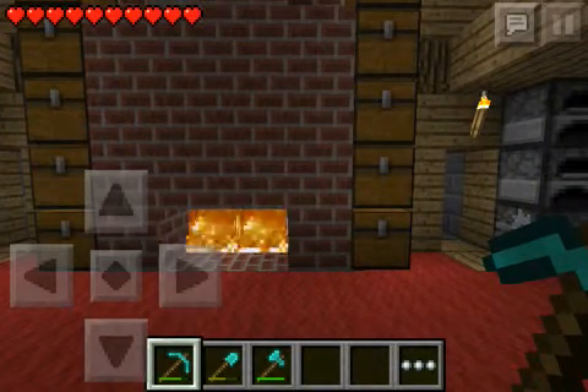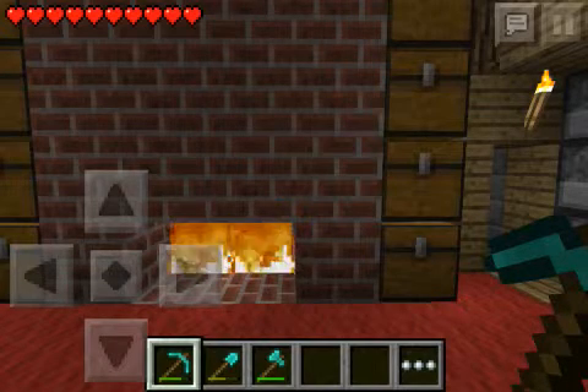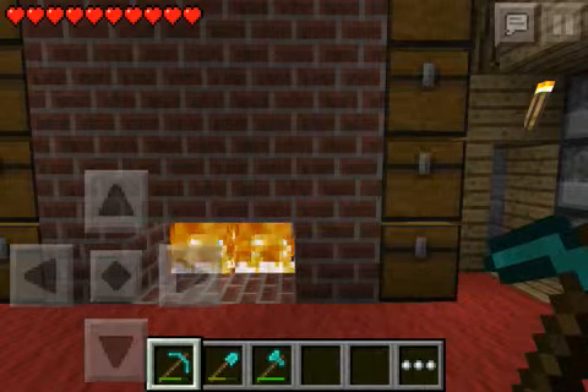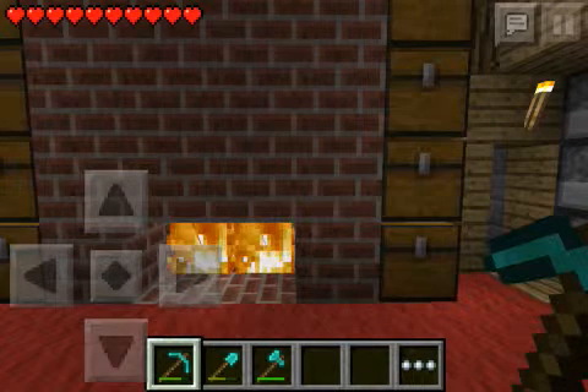So as I said, you need a chest. And another iPod, Android, or whatever device you want. As you can see, I have a lava bucket right there in the chest. Now what you're going to do is go onto your other device.